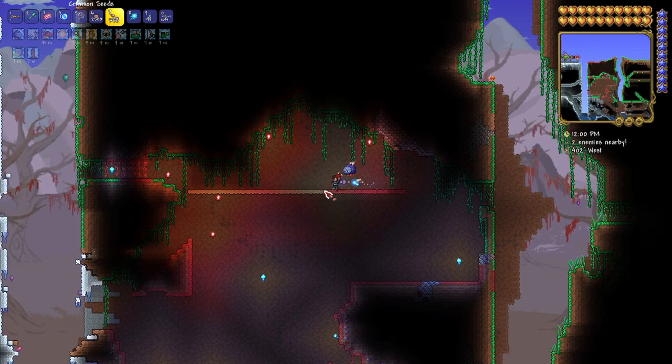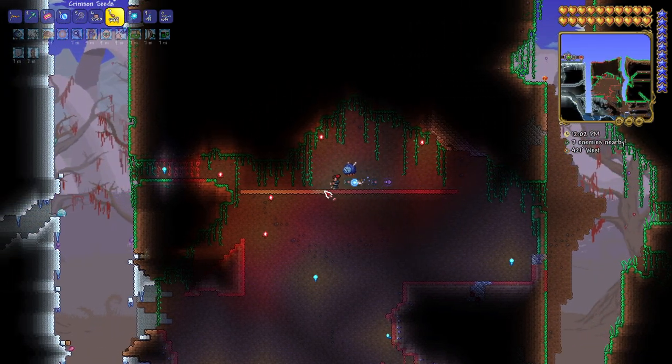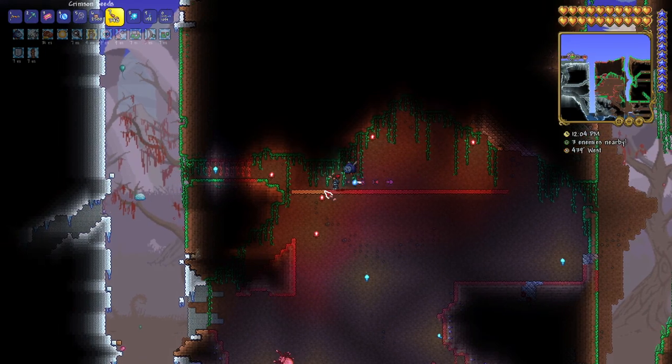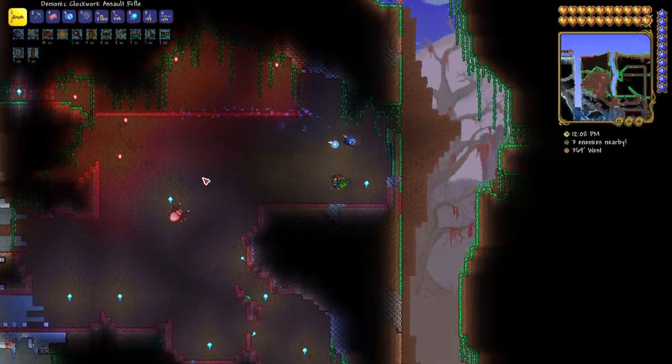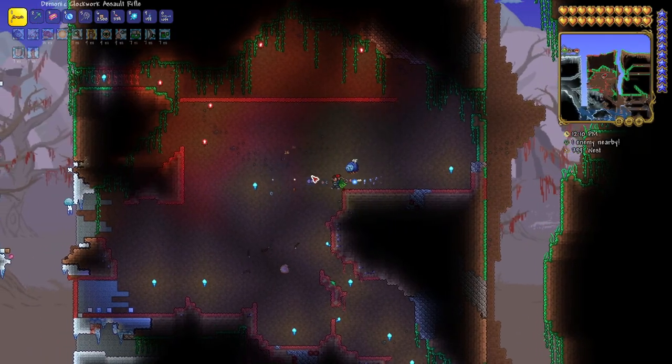Once the crimson enemies start spawning, that's when you know your crimson biome has started — and we have some spawning off screen as we speak. So that means our crimson biome has begun.